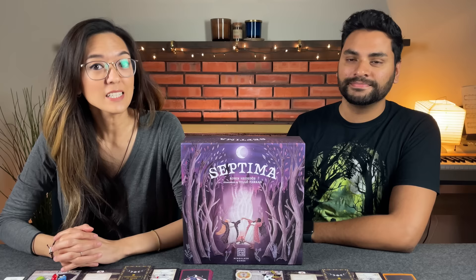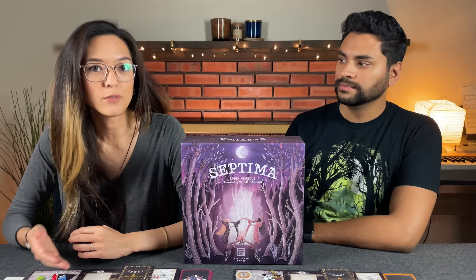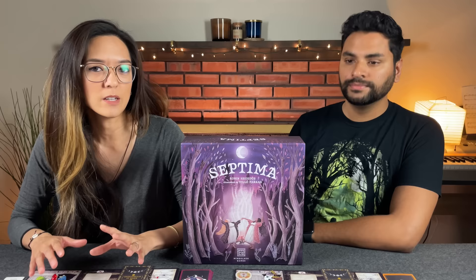This is a game themed around witches and the witch trials. There's action selection, hand management, resource gathering, and of course some witch trials. As per usual, we are going to start with the teach of the game and then go into our full playthrough. If you're interested in jumping around, we will include timestamps down below. We also want to mention that everything you see here is considered a prototype, including some of the rules, so things are subject to change in the final copy.